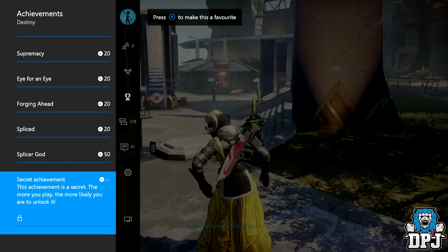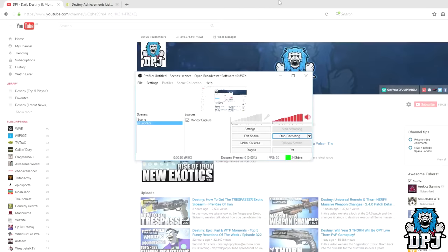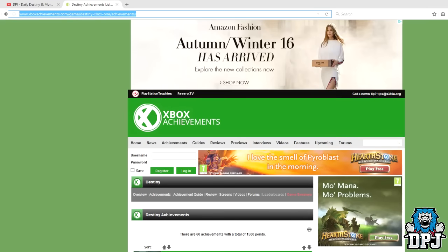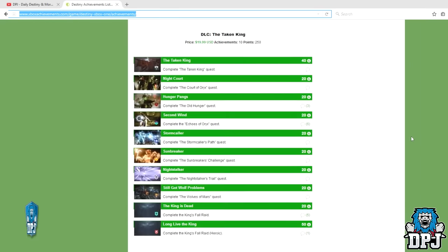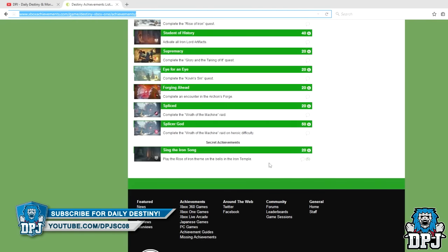But jump onto the internet and check out XboxAchievements.com — see it on screen now. Search Destiny and this page pops up. Scroll right to the bottom and there you have it. It's called Sing the Iron Song and it states: play the Rise of Iron theme on the bells within the Iron Temple. So there you have it guys — the secret within Fowlwinter's Peak and the Iron Temple.